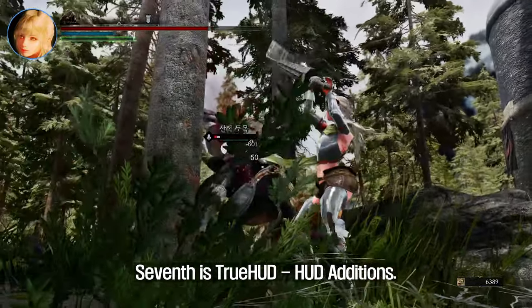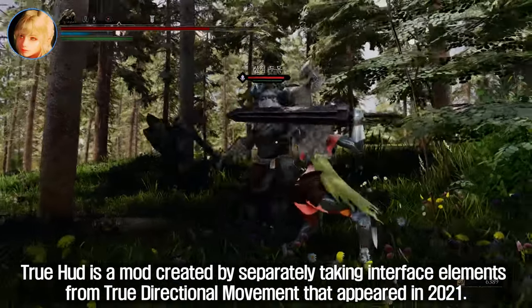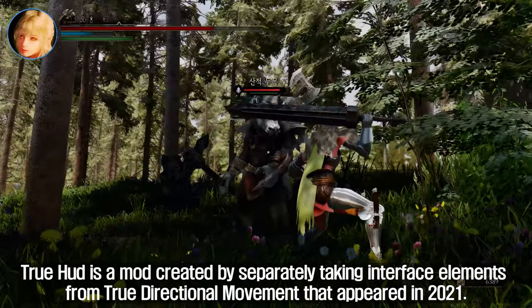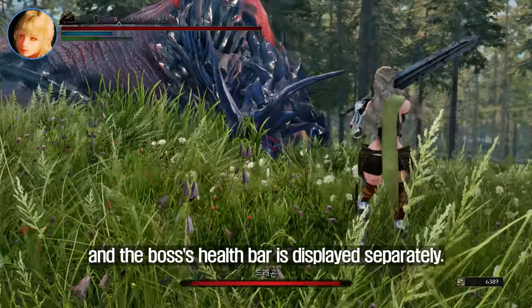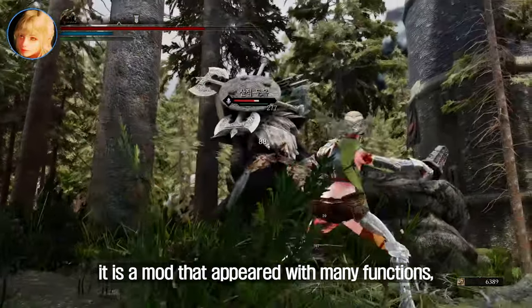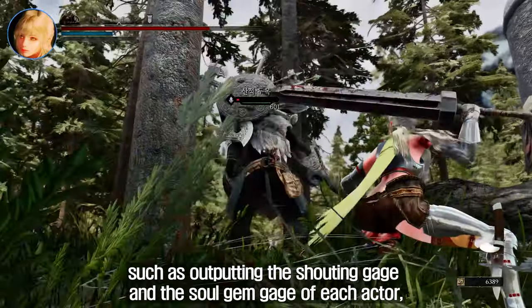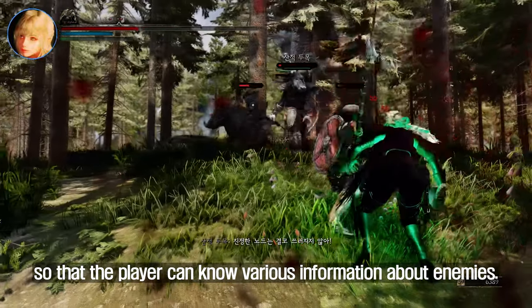Seventh is True HUD. True HUD is a mod created by separately taking interface elements from TDM, which appeared in 2021. Normal enemy and boss interfaces are divided, and the boss's health bar is displayed separately. It also outputs the shout gauge and soul gauge of each actor so that the player can know various information about enemies.